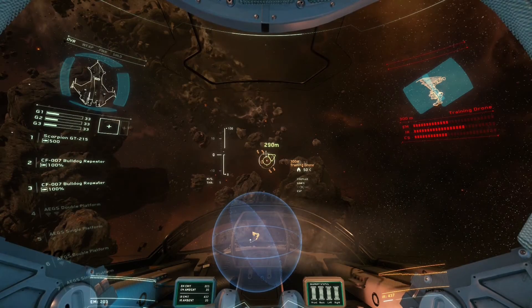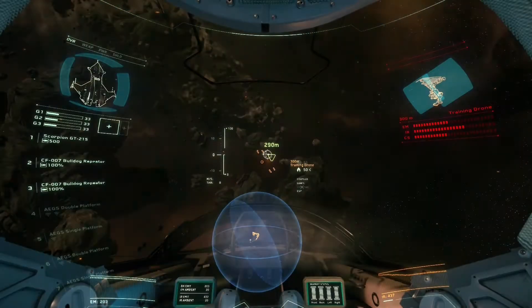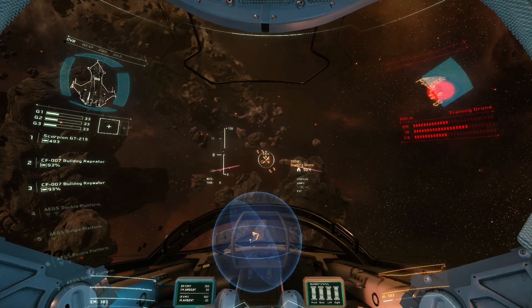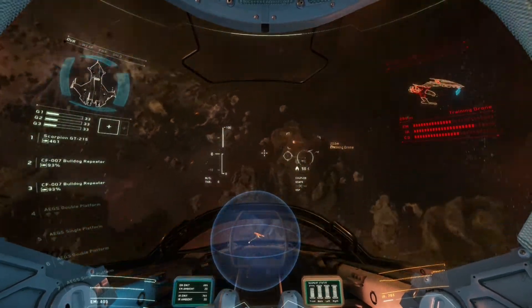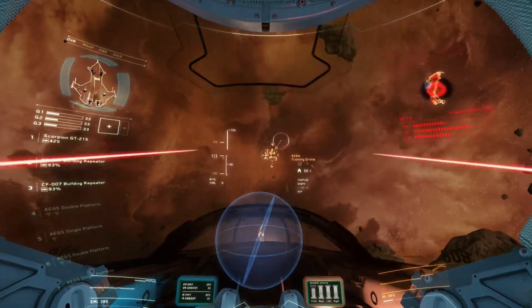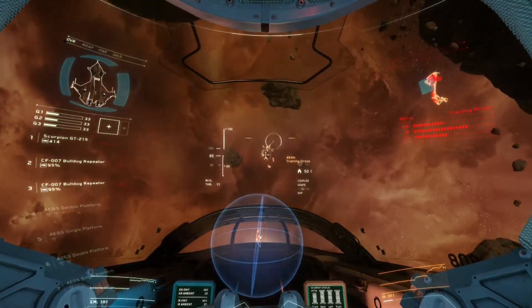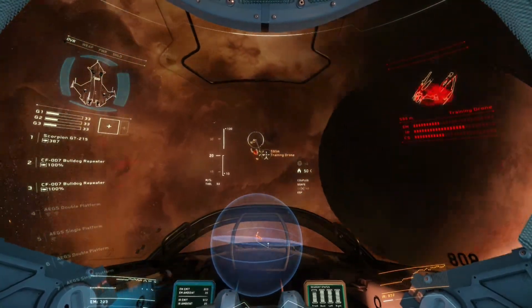Now your weapons are online. Line up your target and fire when you're ready. Good shot. See its shields weakening on your HUD? It didn't like that. Match speed. Now you have a target — you'll have extra aim reticules. Those are predicted impact points, or PIPs. They'll show you where to shoot to hit a moving target.